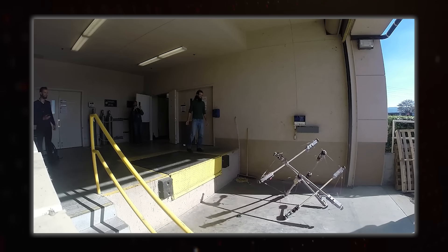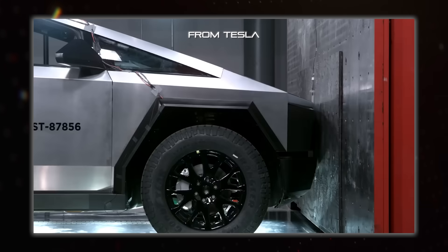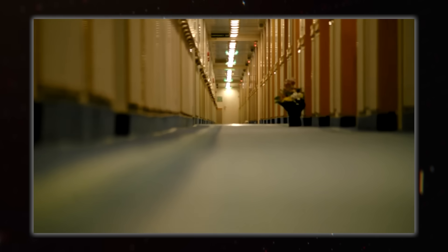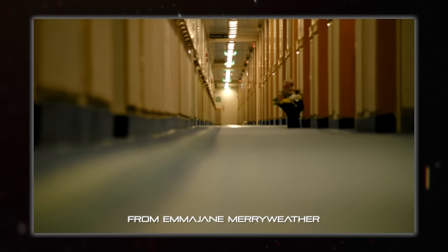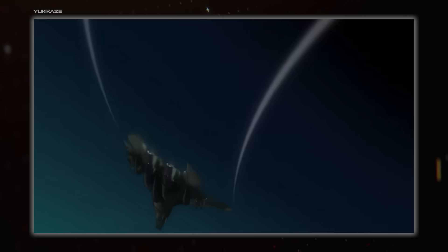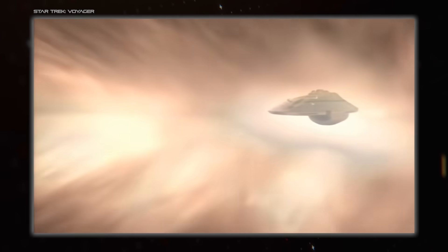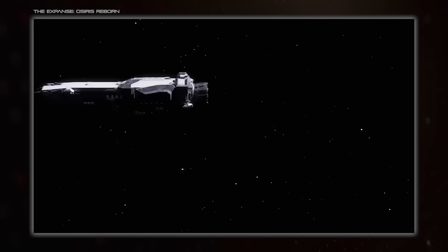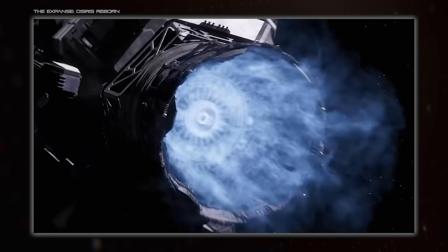Speaking of rigidity, you actually want to avoid having a completely rigid structure. For one, that's basically impossible, and two, the flex it does have means it can absorb some stresses instead of snapping. For ocean-going vessels, that's important because of waves, and you can see it in action in this clip looking down the length of a ship. For aircraft it's similar, but spacecraft obviously don't have to contend with wind or waves, just their own thrusters, which are probably not going to be able to bend the ship to the point of breaking.